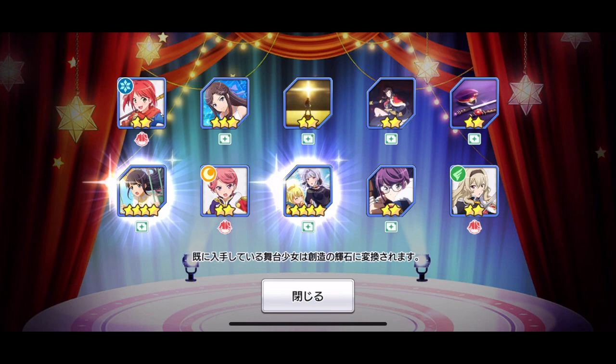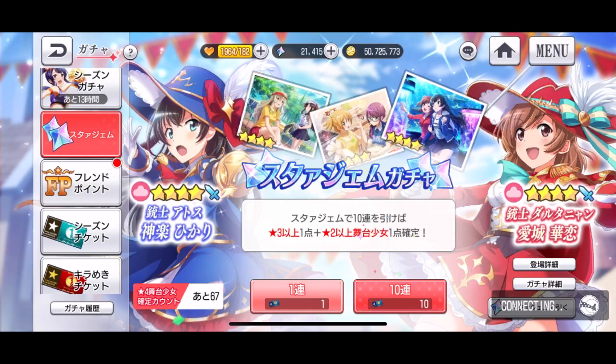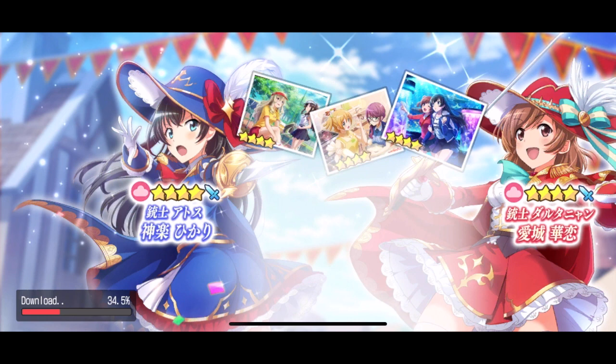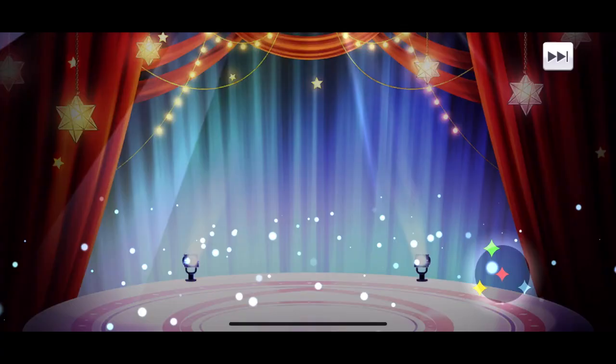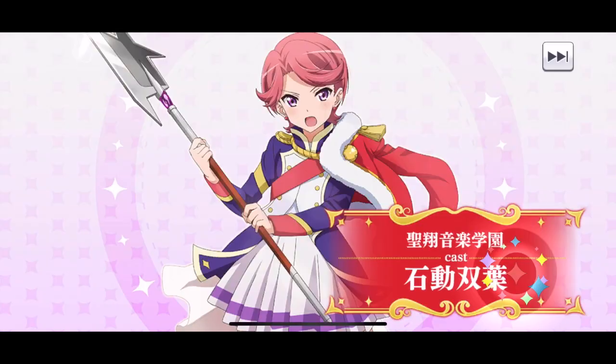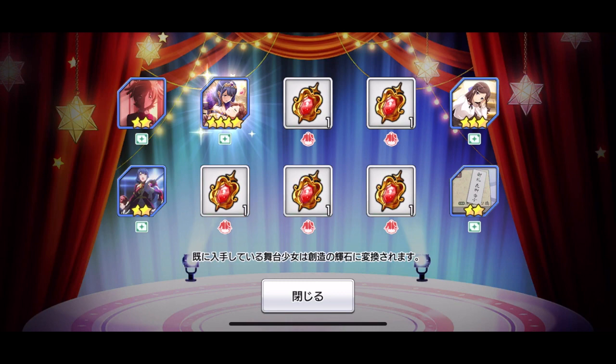That did not go as planned. I feel like this banner isn't even worth pulling in because I have most, if not all, of the stage girls. It's really just about what memoir I can get. I wish they'd update the memoirs in this banner — there are some decent new ones. I think it's just perms. I have so many memoir tokens these days; I just sell the ones that aren't usable.